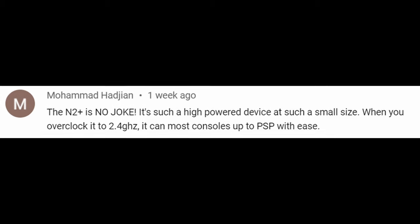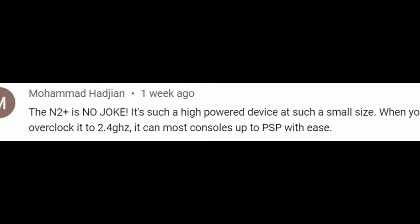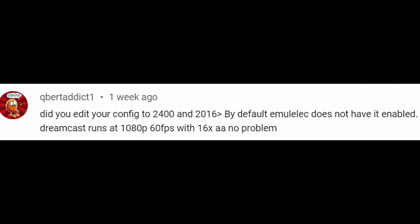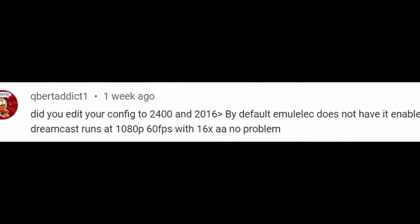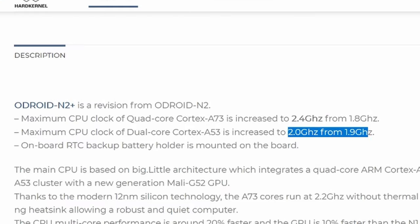The N2 is no joke! It's such a high-powered device at such a small size. When you overclock it to 2.4 GHz, it can handle most consoles up to PSP with ease. By default, EmuElec does not have overclocking enabled. Dreamcast runs at 1080p, 60 frames per second, with 16x AA — no problem.